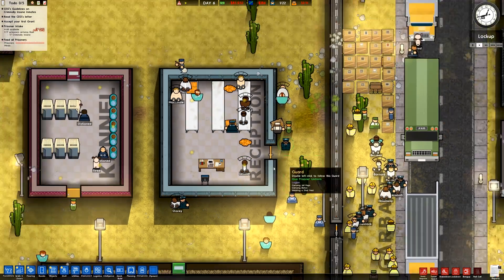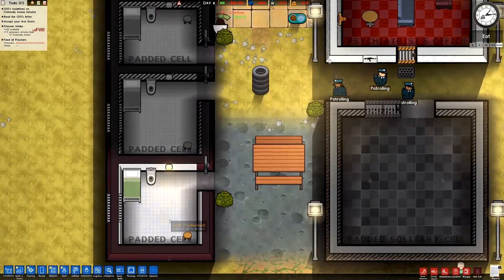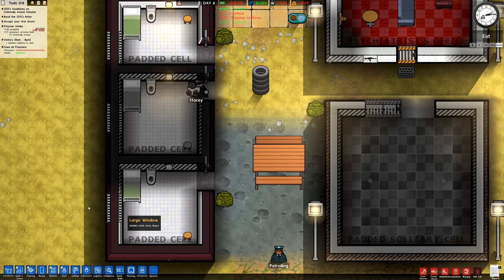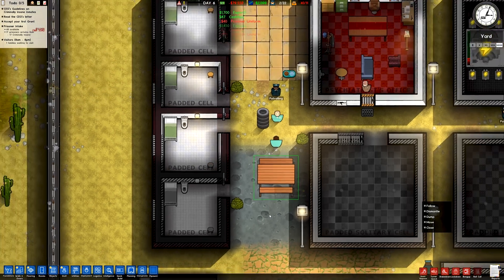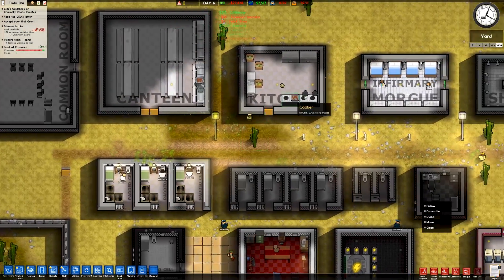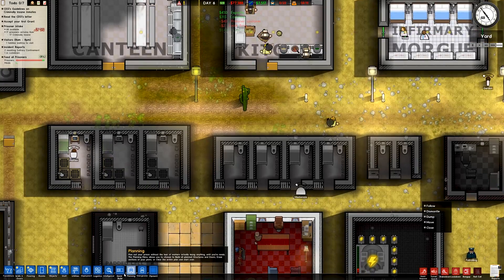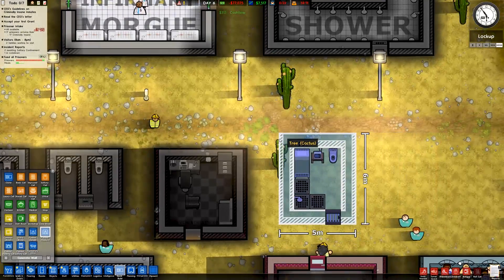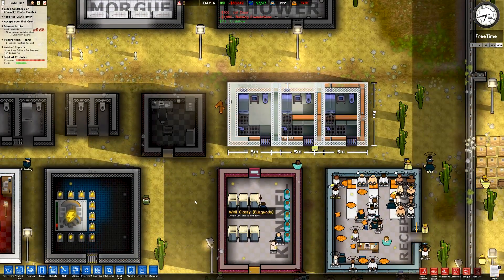So these guys are going to be put into these new padded cells that I've created. I've put some wall lights on here, put some windows on which now appear on both sides of the wall. I've added a little outdoor table to the lunar area, some tires they can climb on. Canteen, kitchen, a couple of standard things up here. I used the quick build tool to make some more padded cells — really quick, really easy. Just like that and it's more padded cells. Easy, quick, no worries.